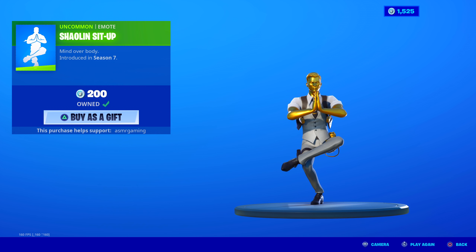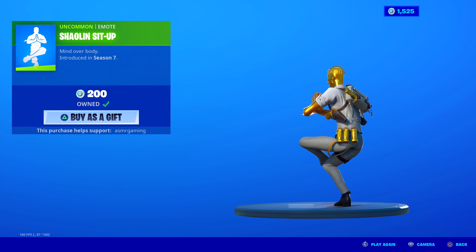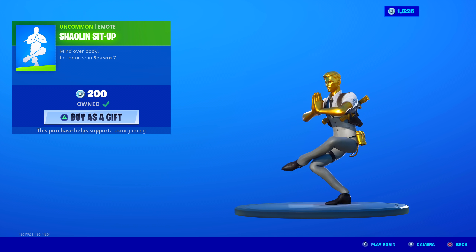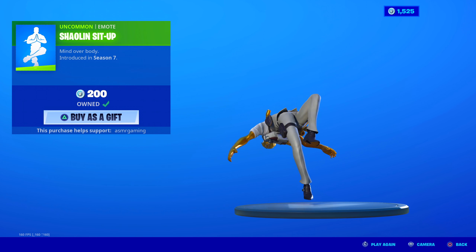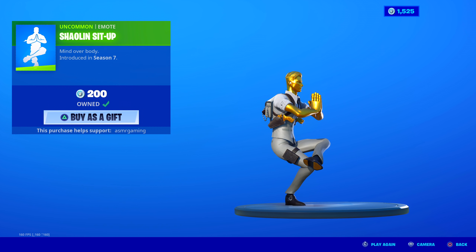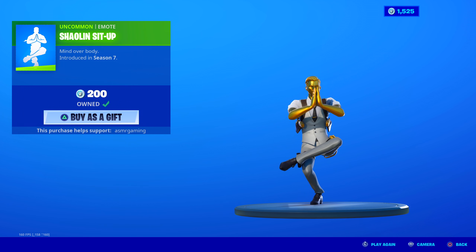Shaolin Sit-Up is back - pretty good 200 V-Bucks emote. Mind over body. So this is a pretty cool emote - it's 200 V-Bucks. You fall backwards, jump up on one leg, and you stay in this position for a while. So if you don't have the chair emote, this can technically be like a chair emote for you - just stand on one leg. The way I like to use this is get a kill on a tryhard player, bounce back up, and then rotate in a circle on the elimination. Looks super cool, makes it feel awesome. Makes those tryhard players feel bad that they got beaten by you. It's a good one, especially if you have any of the martial arts Kung Fu style skins - like the Shifu skin doing this looks fantastic.